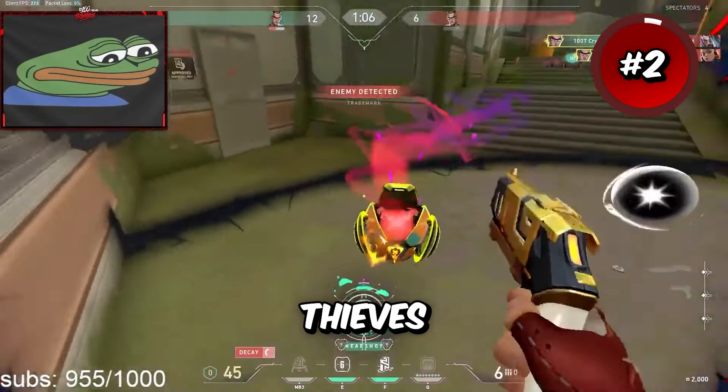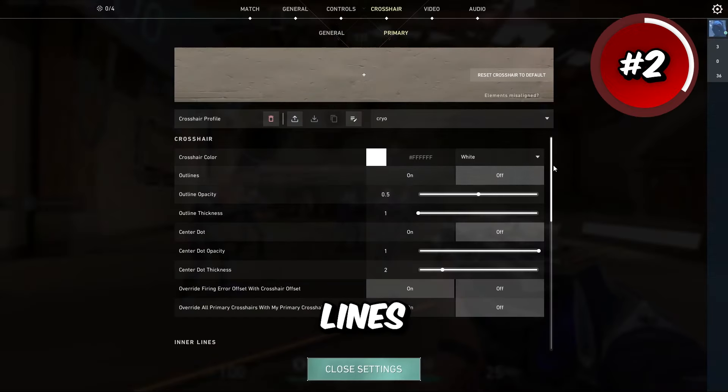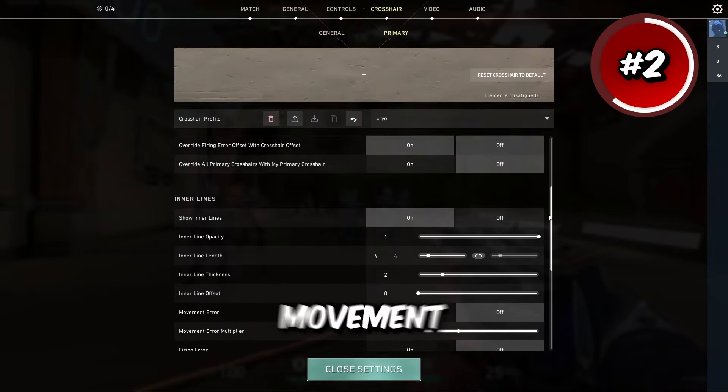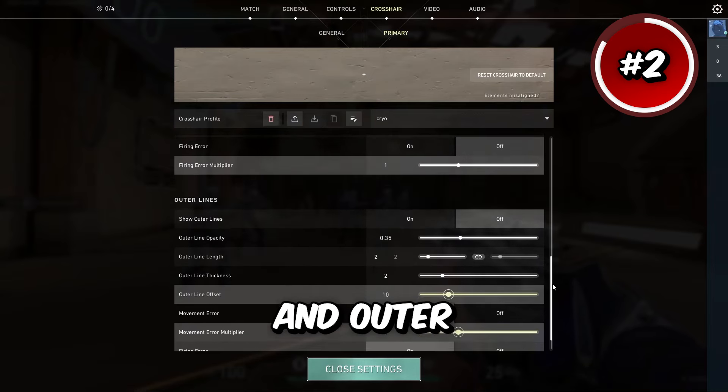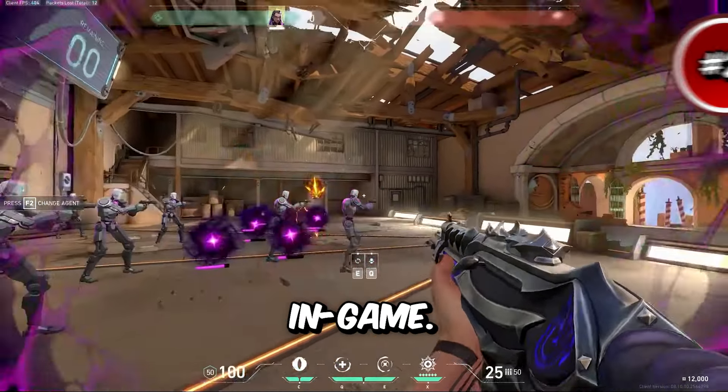Up next is one of 100 Thieves Cryo's crosshairs. He has outlines off, center dot off, and his inner lines are 1-4-2-0 with movement error, firing error, and outer lines off. This creates a nice little plus sign and it feels really smooth in game.